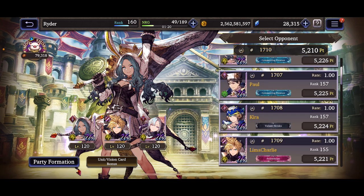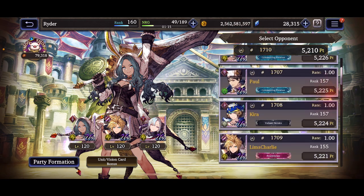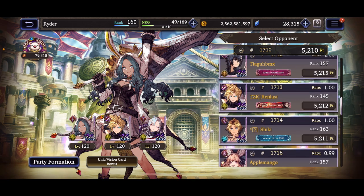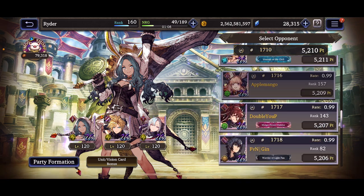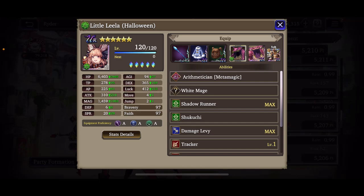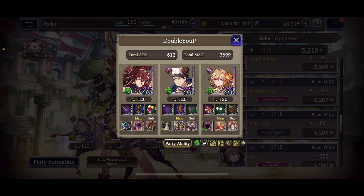Let's see what we've got here — we have Paul. This team looks interesting with Apple Mango. I was actually curious about getting Sadali's VC just to have for other wind units. And here we have Sadali — this looks really interesting.